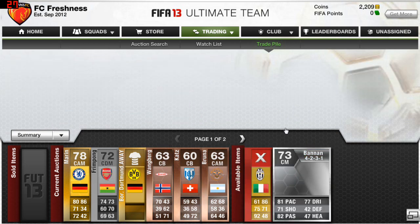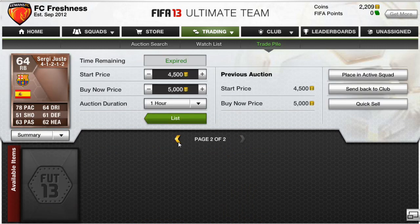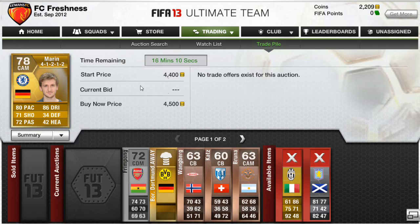I also got Bannon, a silver CM who is a pretty sick player. He was brilliant in FUT12 as well with great stats, and I got him for 2.6k. I can sell him for quite decent profit — he'll sell for more than 20k for sure.